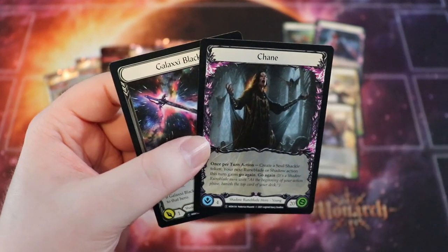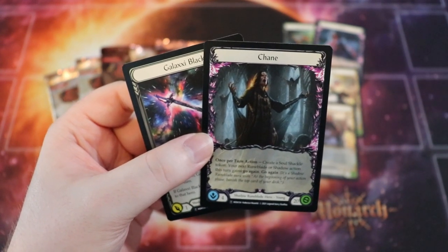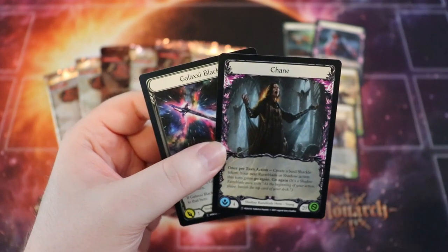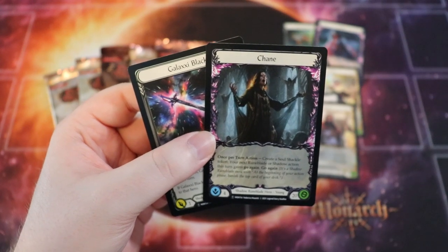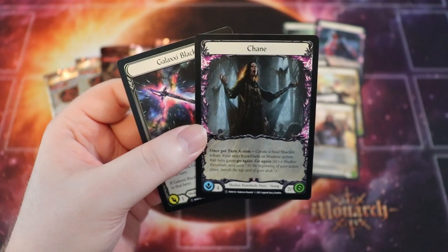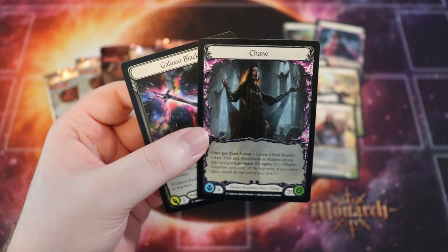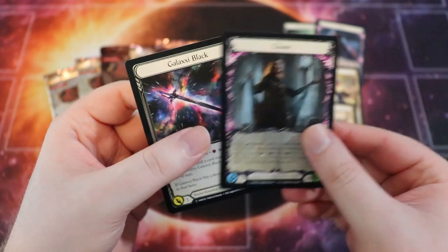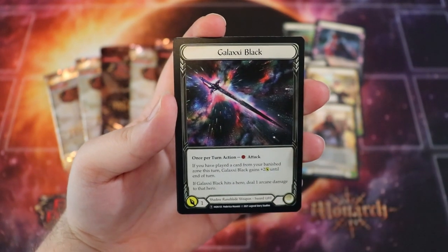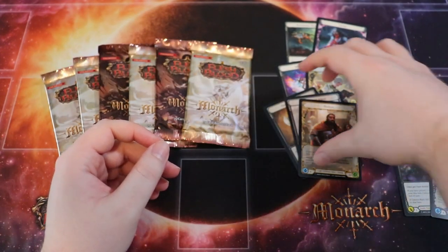For Monarch we have Chain, the Shadow Runeblade. You can use Shadow cards, Runeblade cards, Shadow Runeblade cards, and generic cards in his deck. Chain is really good at going wide — playing lots of small attack cards in a single turn, specifically from his Banished zone. He has a built-in way to give his cards go again at the cost of generating Soul Shackle tokens, which take cards from the top of your deck and put them in your Banished zone. His weapon is Galaxia, which attacks for one for a single resource, but if you played a card from your Banished zone it gets plus two, and if it hits a hero it deals extra arcane damage.